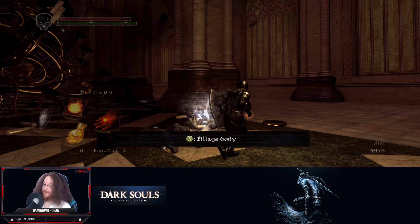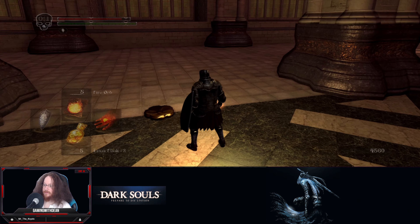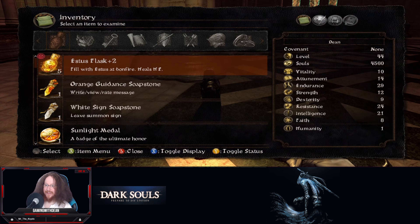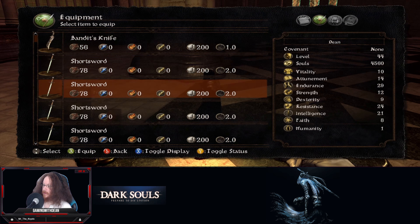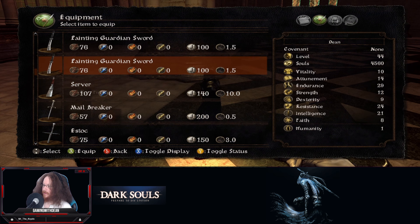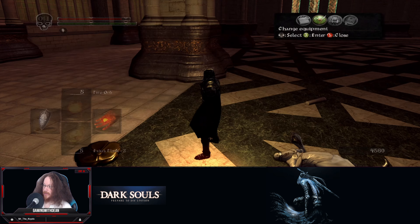Hey there buddy. Oh, another sword - do a wield. Wait, can you dual wield? Oh my god, we gotta know. That's one hand, this is another hand. Unable to - we haven't met the effective stat requirements. Yeah, okay, that's fine.